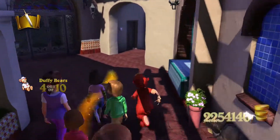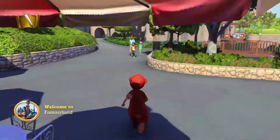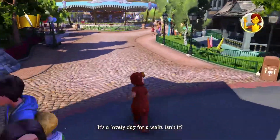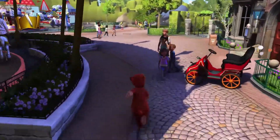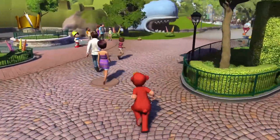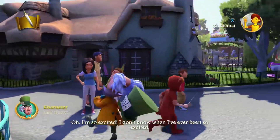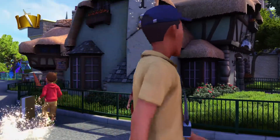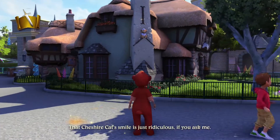Our next one — we could fast travel to Fantasyland, but I think it's just as fast to run over there. Our next one is over by the Mad Hatter. Duffy Bear's quests are super easy like I was saying — we just have to get the 10 items around the park and that is it. He has no words. You're up here on the Mad Hatter shop — jump and shoot!